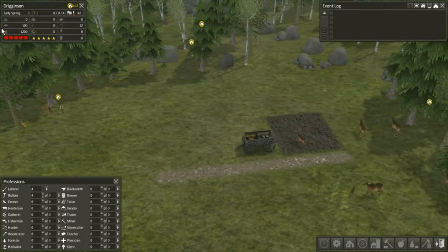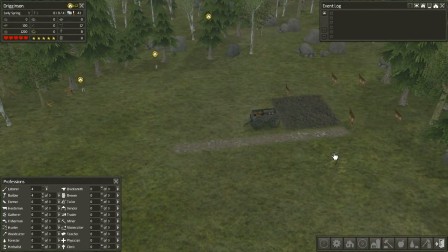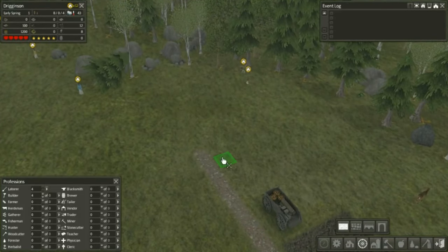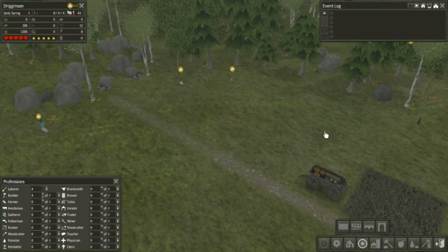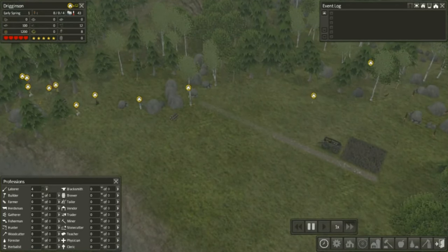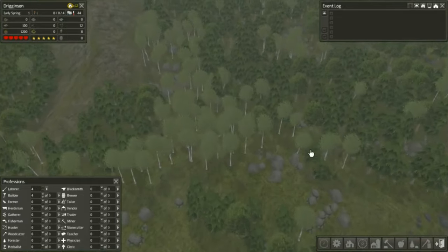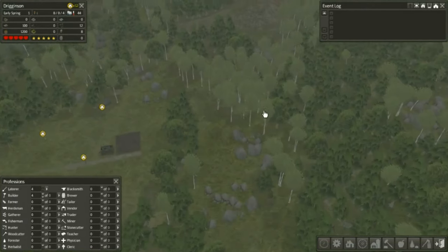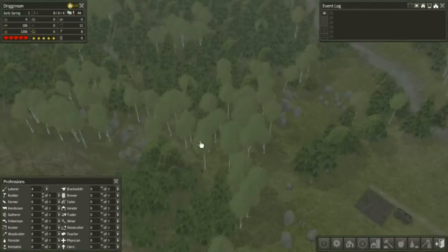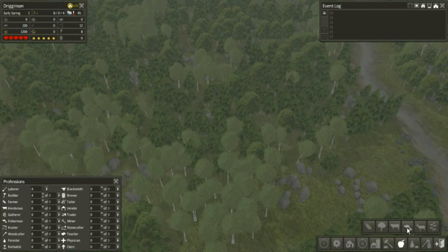You usually don't need to worry about that until about mid-autumn because they need a house before winter. I'm gonna build up this road a tiny bit. Let's speed up time. Also, why are they cutting down trees right there? I'm gonna build a gatherer's hut out here for our food for now.